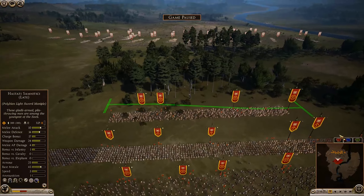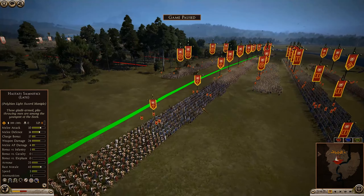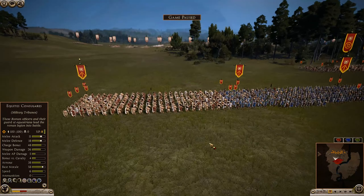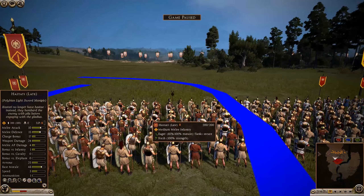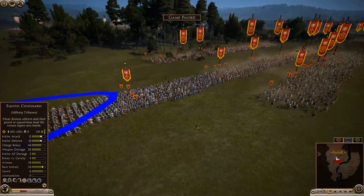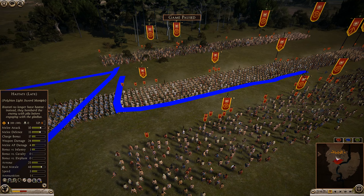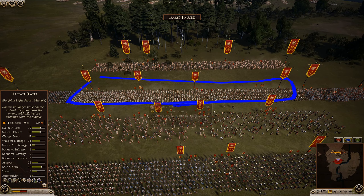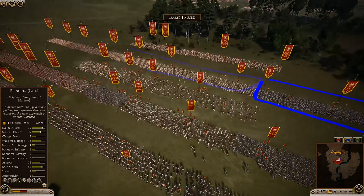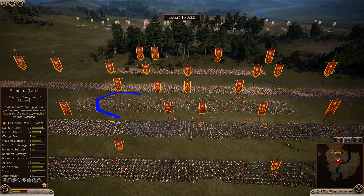At the beginning of our army, we have the Velites — four sets of them — pushing forward through the forest to skirmish with the enemy before our troops move in. We then have a very long second line consisting of our Hastati. We have different types: Roman Hastati in the center, and Samnite Hastati mixed in on the flanks. The Roman contingent covers the center, with more Samnites on the far right-hand side.